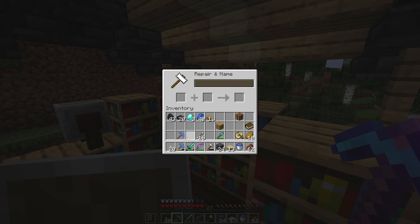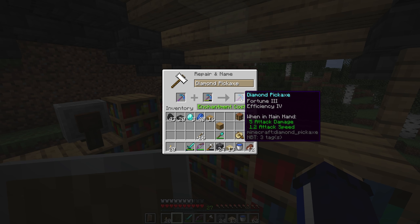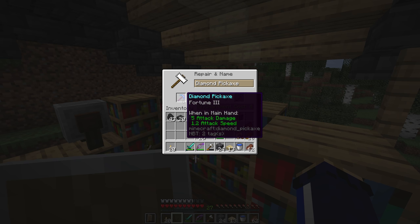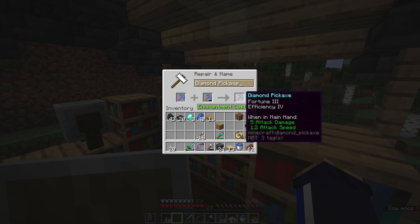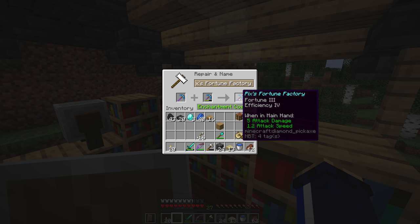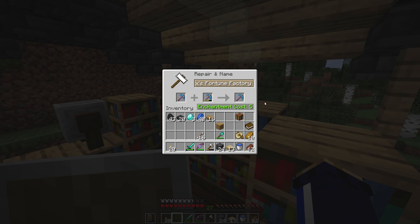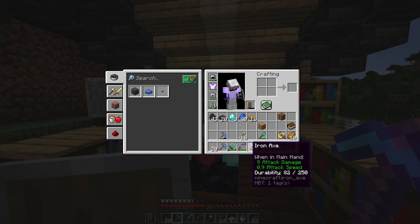Now we have a roof, I'm going to show you the rest of the anvil mechanics. The anvil is actually for combining tools while keeping the enchantments — and even combining the enchantments themselves. Right now combining the two pickaxes gives us fortune 3 plus efficiency 4 on one pickaxe for a few extra experience levels. For an extra level we can even rename the tool if we wanted to, like 'Pixies Fortune Factory' or whatever. I think we have a better shot at getting some better enchantments on these, though.